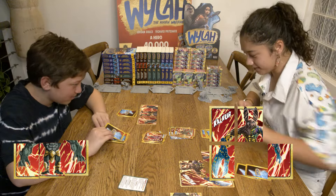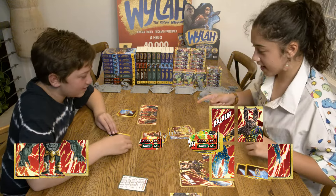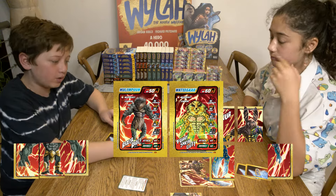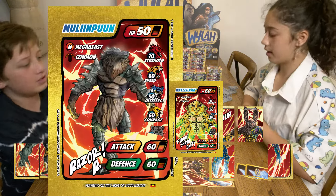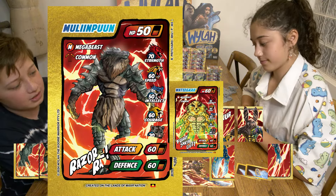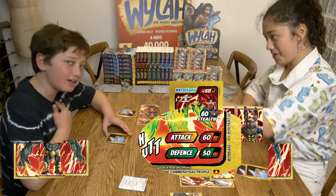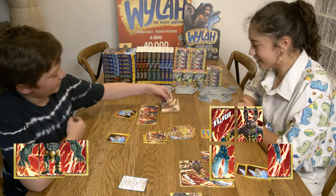Three, two, one — bam! 60! Oh, it's a tie — we have the exact same one, so we go one lower. Since it's attack, we go down to defense. My defense is 60, so in that case I will win. Yeah!